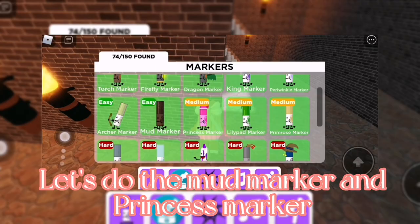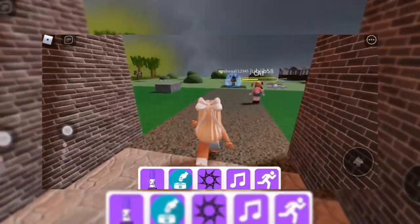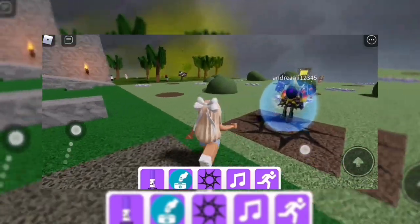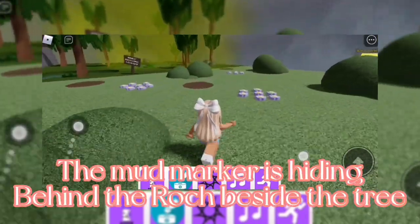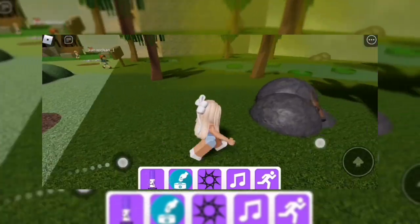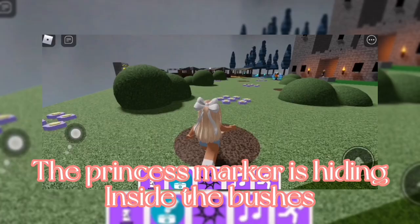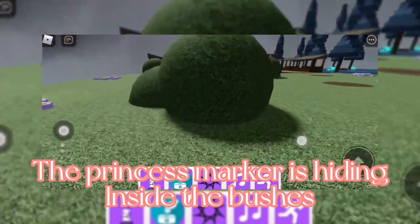Let's do the mud marker and princess marker. The mud marker is hiding behind the rock beside the tree. The princess marker is hiding inside the bushes.